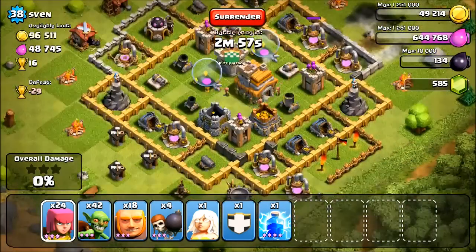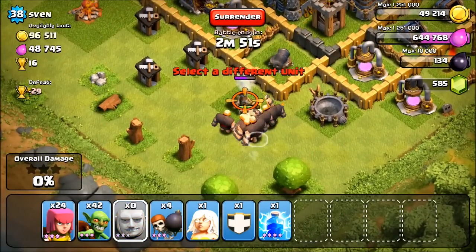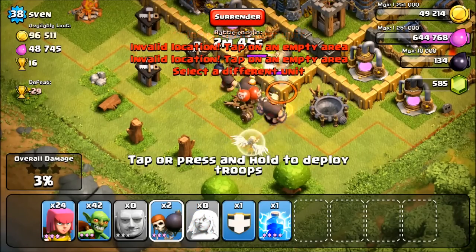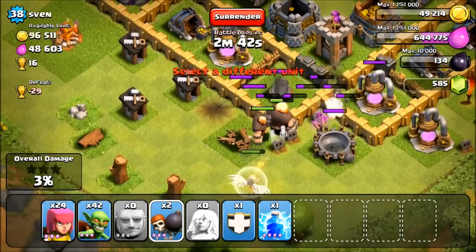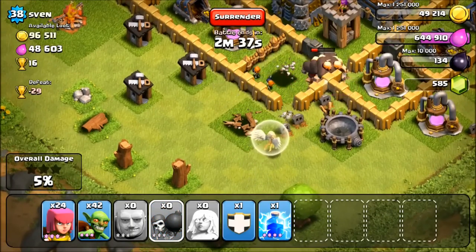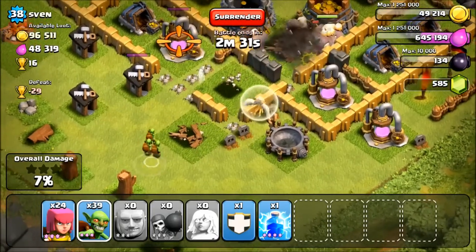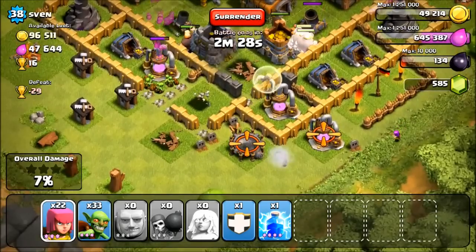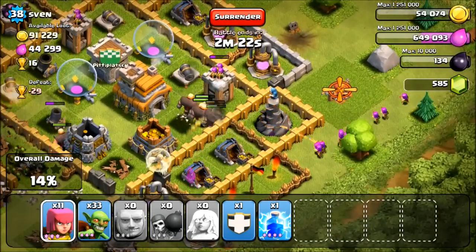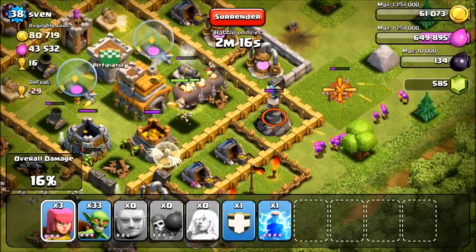Let's trigger that bomb. Put all my giants down, get rid of that. Get some wall breakers off, go the corner. That vibrating thing is weird. It broke through - I'm going to let some goblins go. He's got a lot of traps this dude. Let's spread these archers out. Come on, come faster.